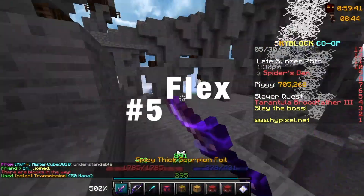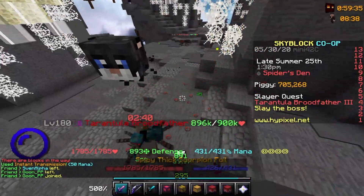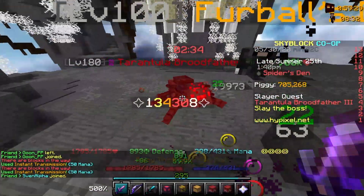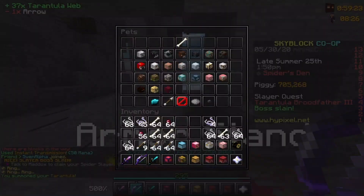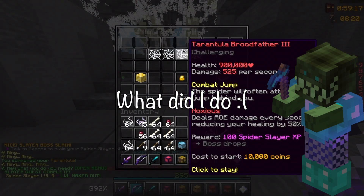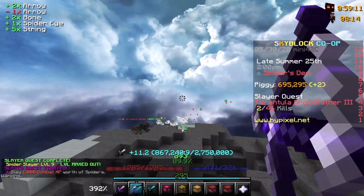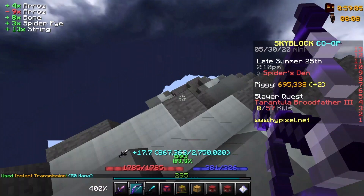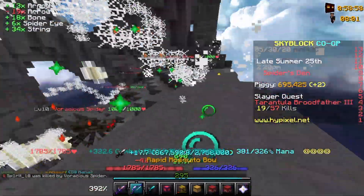Last but not least, number 5: Flex. I ran out of reasons — I'm not even gonna try to cover up this. It's not even a good reason. But listen: if you get all slayers to level 9, not only do you get profit and combat XP, you also get to flex the 3 million total slayer XP and the 999 slayers. We don't talk about the failed slayer called Revenant who takes your money and never gives it back. But yes, it's a good flex, it gives you good coins and good combat XP, and it lets you show how much of a no-life you are — which can be good or bad depending on what type of Hypixel Skyblock player you are.